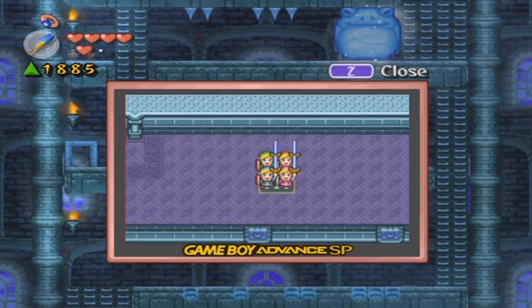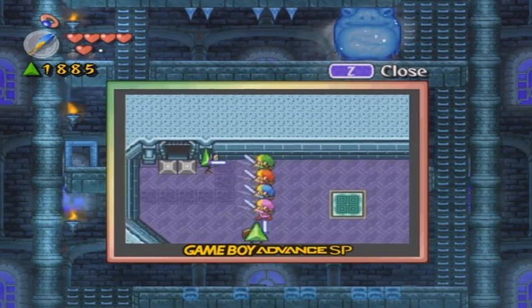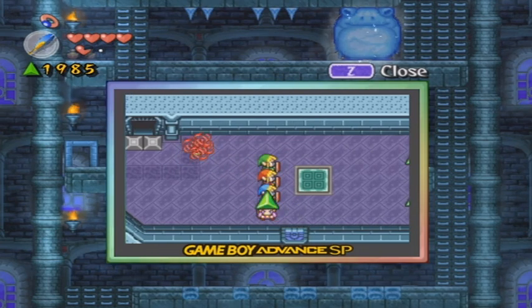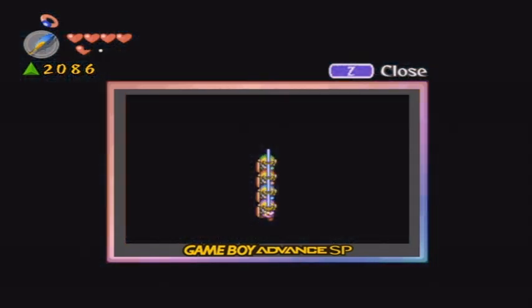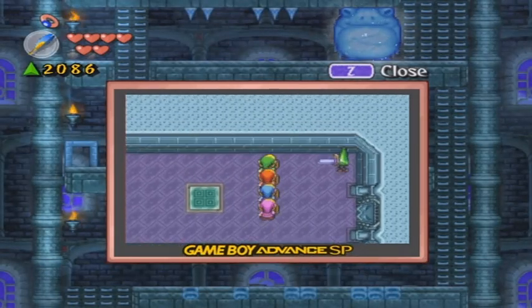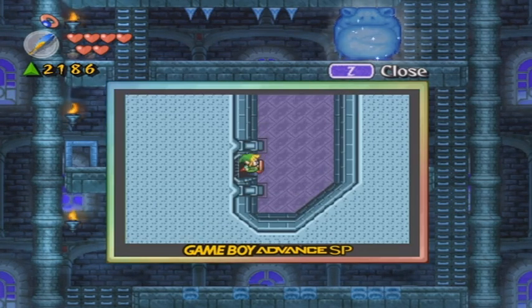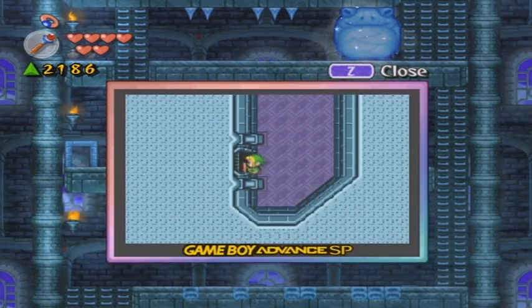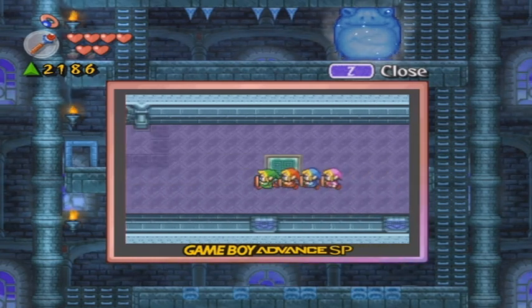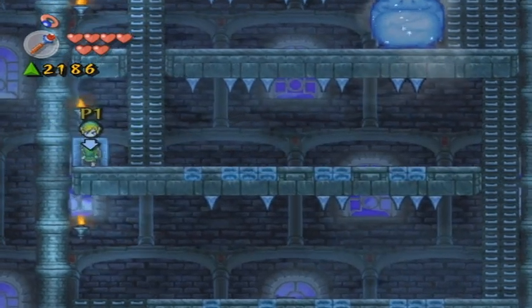Down here there's a room where you need to exchange your Roc's Feather for the fire rod. You'll find four force gem things — I don't know what they're called but they give you force gems. We collected 2000 force gems and now we're filled with power — we get super beams if you have full health, kind of like A Link to the Past, which is really cool. That might be a future LP. Go ahead and exchange your Roc's Feather for the fire rod because on the top screen you can see a big icicle frog — it's not a real frog, just a frog-shaped icicle thing.